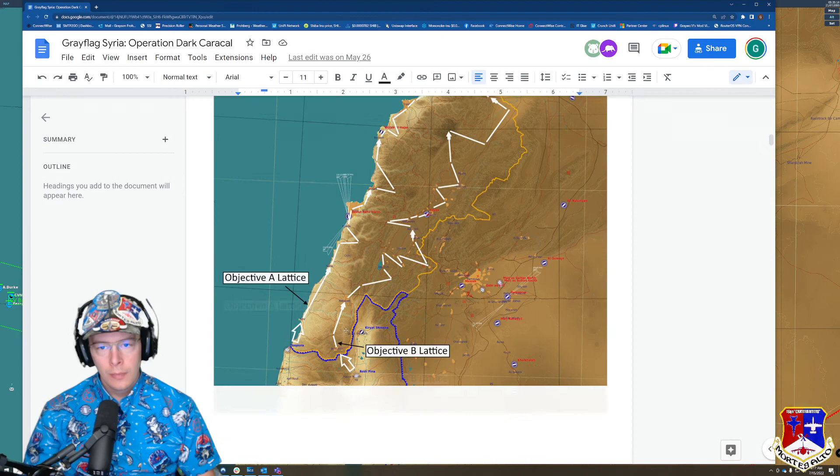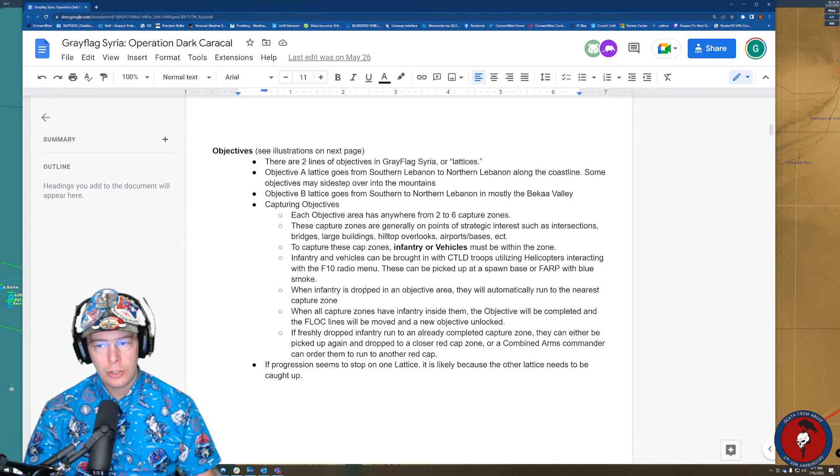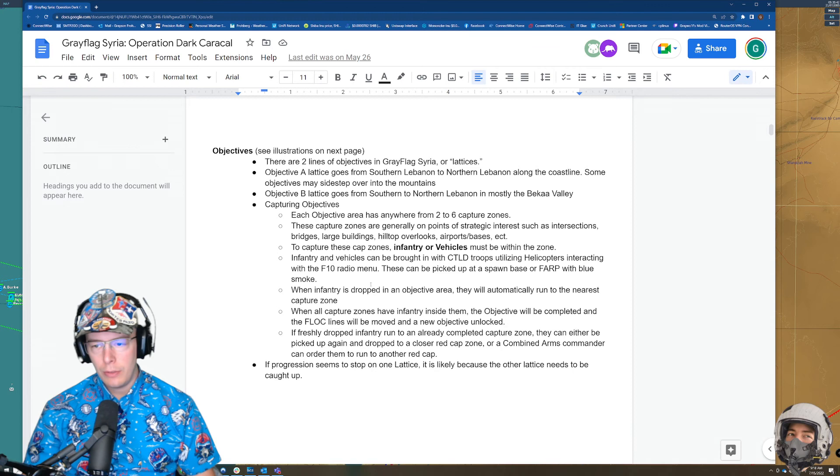Each objective area has anywhere from two to six capture zones. These capture zones are generally on points of strategic interest such as intersections, bridges, large buildings, hilltop overlooks, airports, bases, etc. To capture these cap zones, infantry or vehicles must be within the zone.